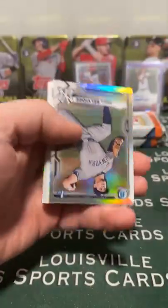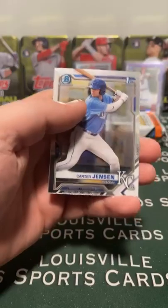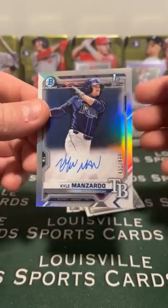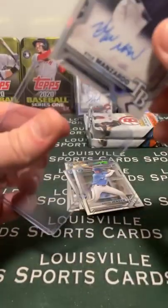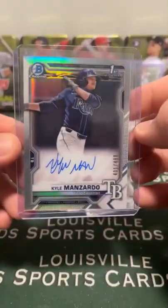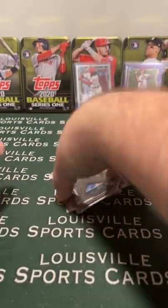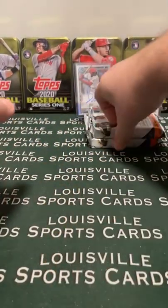We got a refractor auto. Nice one - Kyle Manzardo. Man, we just pull Rays like crazy. Kyle Manzardo, 4.01 out of 4.99. 63rd overall pick. Who scooped up Tampa Bay? Ryan - there you go, Ryan. Nice one.